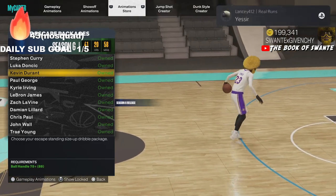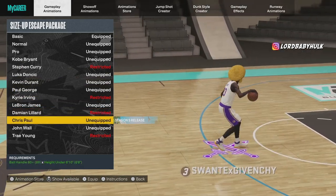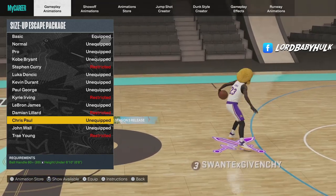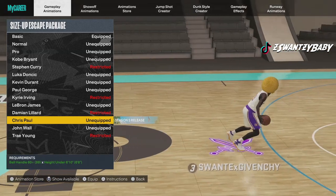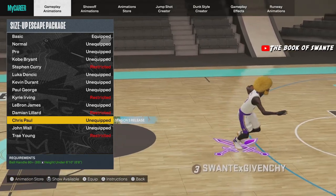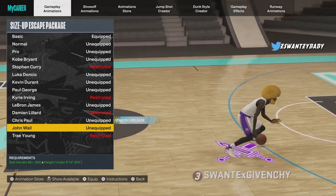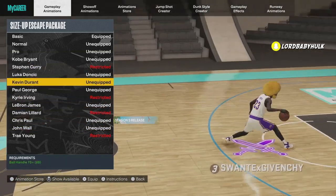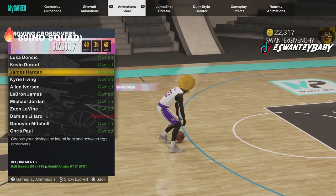Kevin Durant's misdirection is probably lower ball handle requirement so test it out. The escape size up is actually a good one — if you want me to drop a dribble tutorial hand cam, get this video to 500 likes. It has nice misdirections and the Luka step back which is decent. My favorite for escapes is John Wall — gives you faster momentums and faster misdirections. KD would be second, then Kobe.